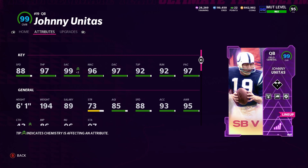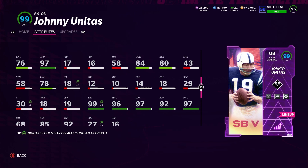Let's take a look at his stats: 88 speed, 97 throw power, 99 short accuracy, 96 mid, 97 deep, 92 under pressure and throw on the run, and 97 play action.